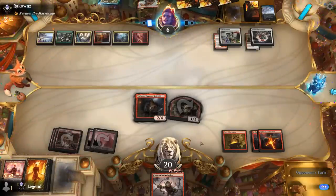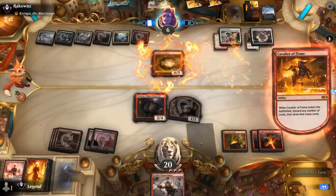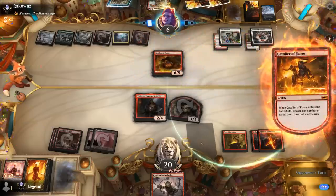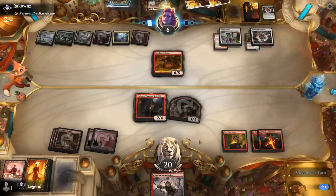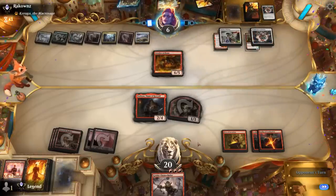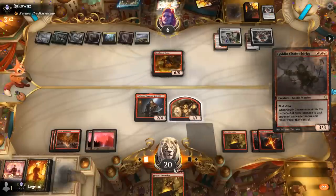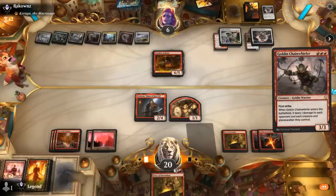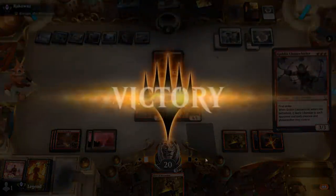Not sure how they get out of this — maybe Omnath gain four before continuing. Cavalier is not going to do it, so we might have this. Chainwhirler deals three and then we can animate Den and attack all-out — that should be more than enough. Our opponent explodes — awesome, on to the next one.